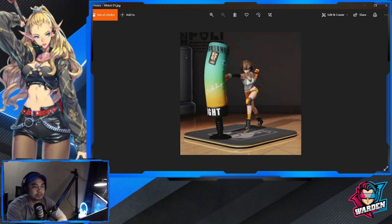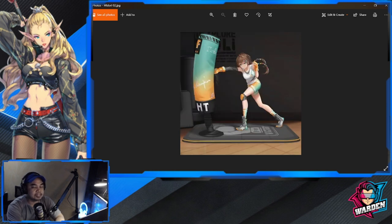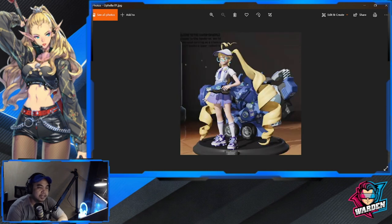Next is Midori, who has a sparring partner with a sparring bag — I don't really want to mess with her. This is a nice one with a big base; it's a square base — I think this is the first time I've seen a square base. This is the 2D rendering of Midori.